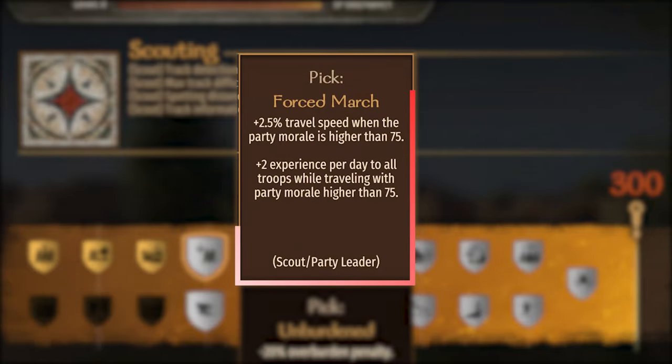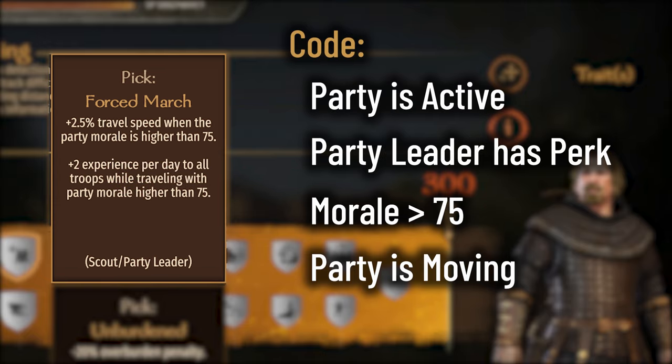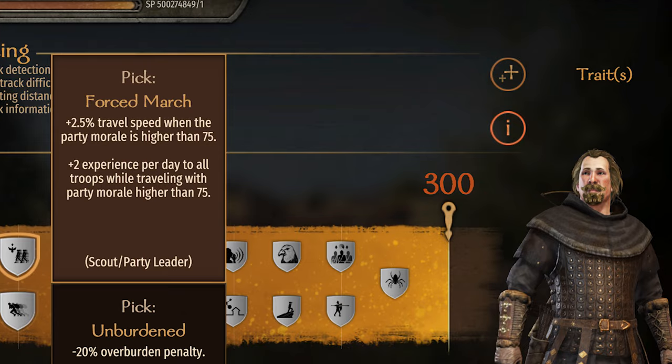The Scouting perk, Forced March. The description says: plus 2 experience per day to all troops while traveling with party morale higher than 75. The code says this will trigger if the party is active, the party leader has the perk, the party morale is above 75, and the party is moving. All troops in the party will receive this bonus — as long as you're moving and your morale is above 75 at the time this is checked.